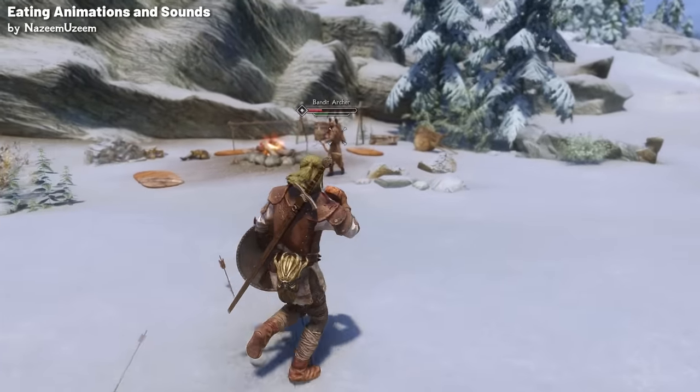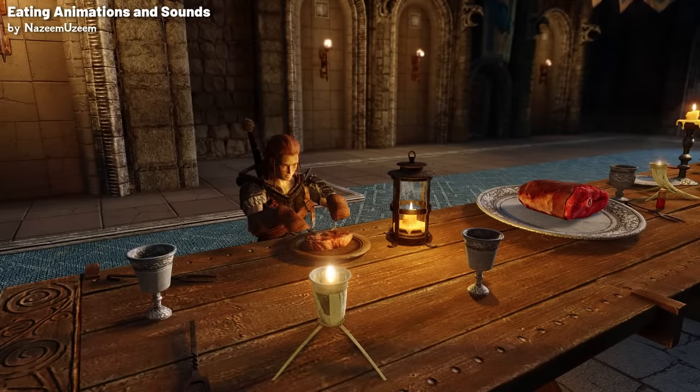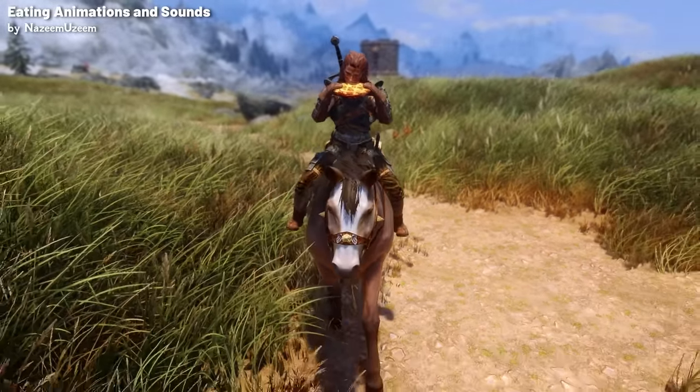For those moments when you're not in a rush, the mod offers animations for eating in a more civilised manner — you can use dishes and tables to enjoy your meal properly. Though if you're in a hurry, the mod even includes animations for dining while riding a horse.